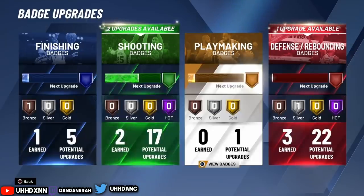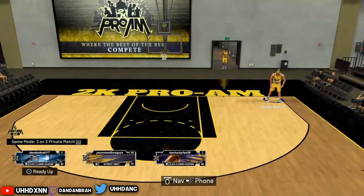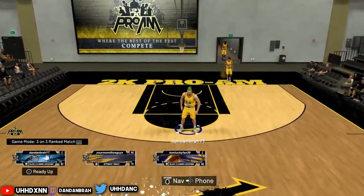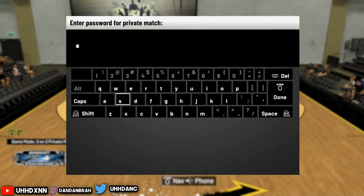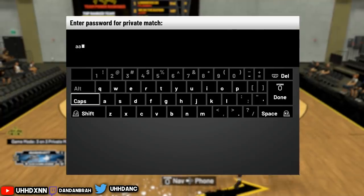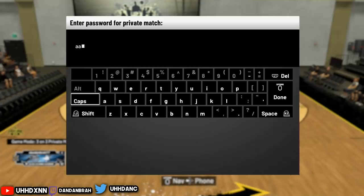The first thing you need is six people split into two teams. Once you all join a court, go into the Prime Arena and switch the game mode to private match — three-on-three private match. Click on that and set a password. Use something easy like 'aa' or the first few letters on the keyboard. Caps do matter, so I recommend not using any caps at all.